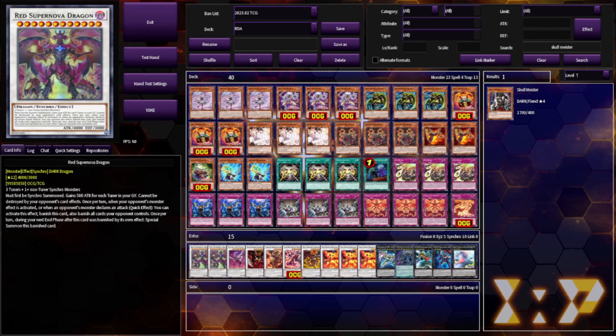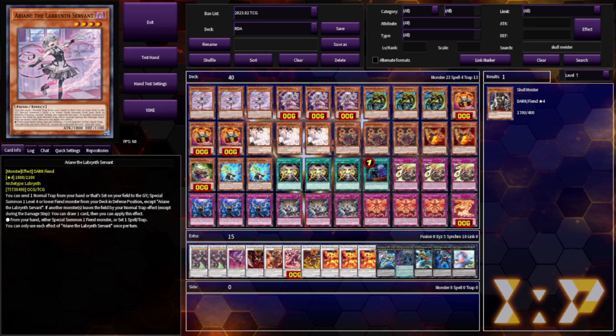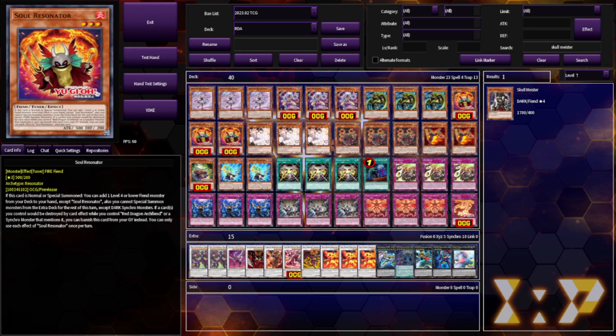Obviously there were 1.5 card combos before, ever since Tactical Masters released thanks to Arianne the Labyrinth Servant, but I didn't feel like that was enough to justify it, as it was still just an unsearchable three-of and you needed to draw a trap alongside it. Now with Soul Resonator, we have 9 one-card starters, and that's really good.